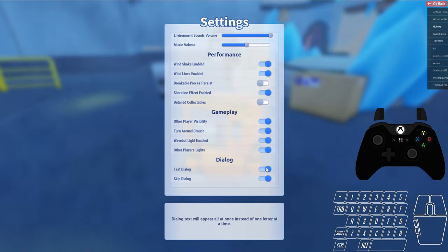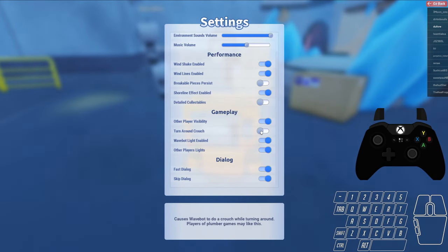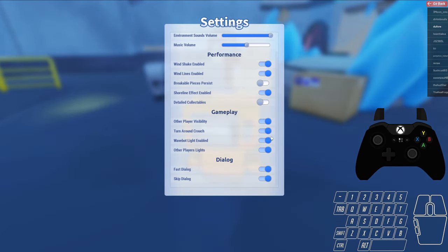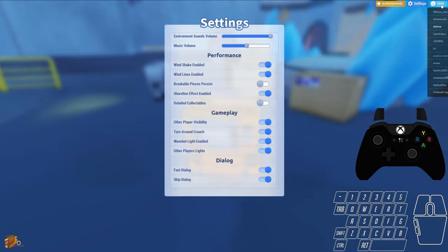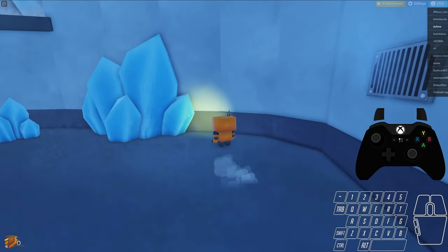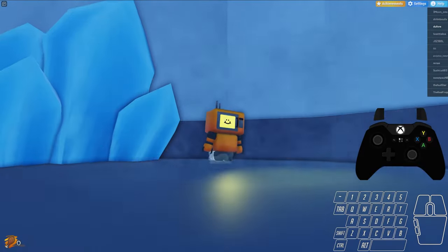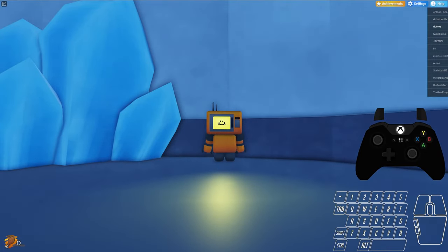First off we're going to go over important settings. First thing you want to do is make sure you have fast dialog and skip dialog on — you probably just need skip dialog but I keep them both on. Also turn around crouch: you need to turn that on. It's important because it's the best option we have for jumping high.